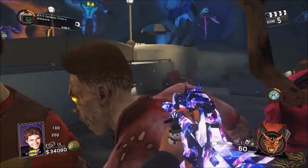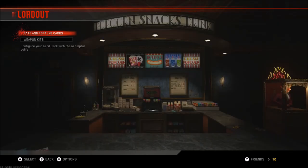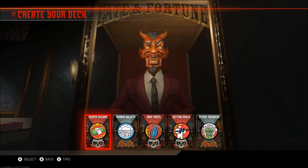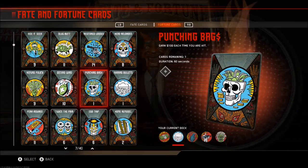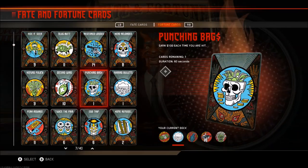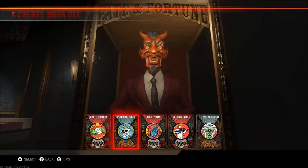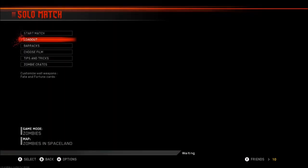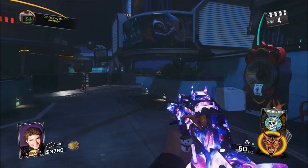Let me show you how to do this trick or glitch in your own game. Before you even start the game, you need to go into your Fate and Fortune Cards and go into your deck and look for something called Punching Bags in the fortune card section. You're gonna need to equip Punching Bags in your deck for this to work, so make sure you have that card, then start the game up.